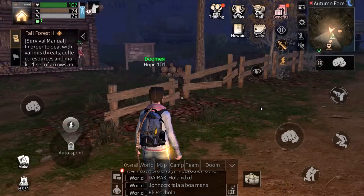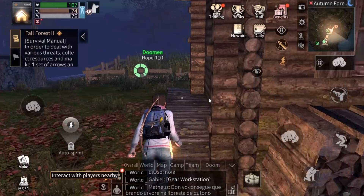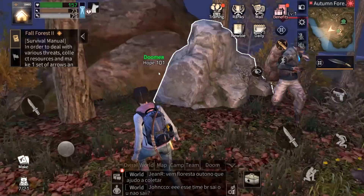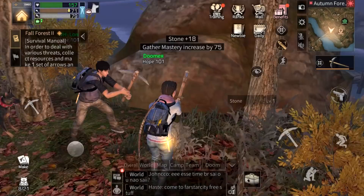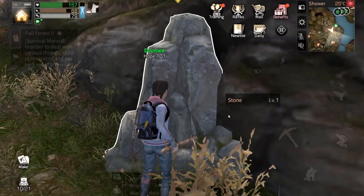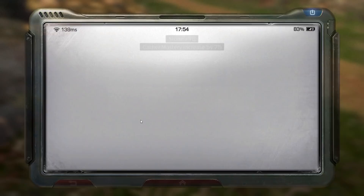We're in the forest. Check the book — it says to deal with various threats, collect resources, and make one set of arrows. I need to look for hemp and stone. I really hate night time but let me try to kill a zombie fast. These guys are tough — don't machete them. They de-spawn when night time ends. Let's get stone. Now we can make arrows — they only take about three seconds to craft.